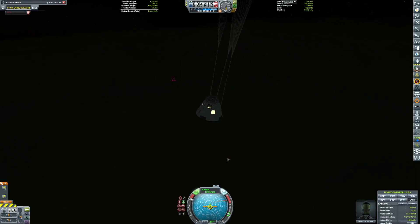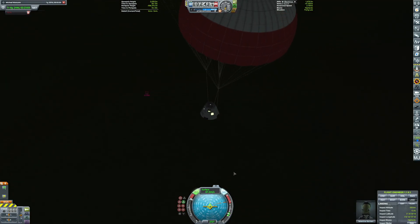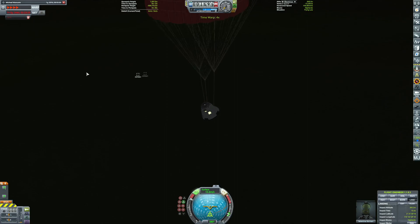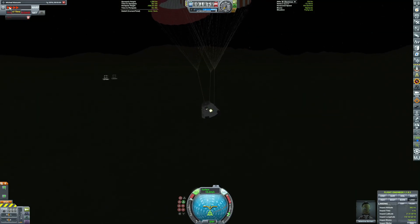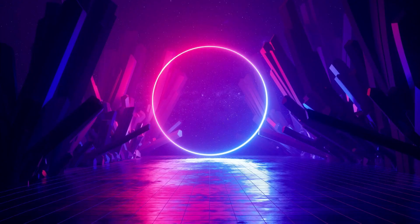Most of it actually survived going through the atmosphere, and then some of it even survived hitting the surface, as you can see down there. It was a pretty big lag spike. What I want to do is send out a plane out here and just look at the wreckage. Also, that was a nuclear craft — oops. Might have nuked someone a little bit there and might need to clean up.